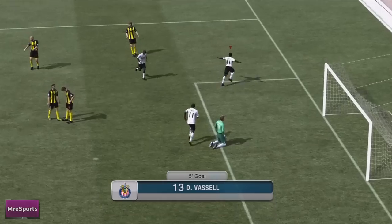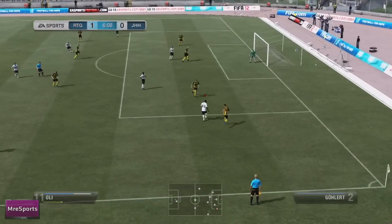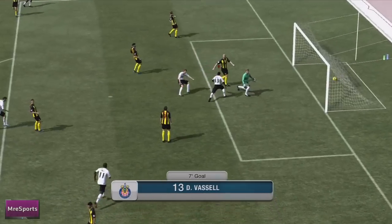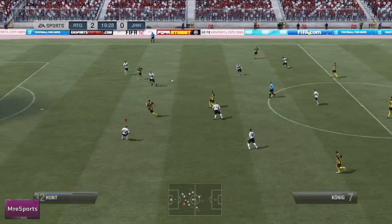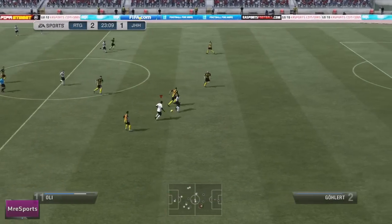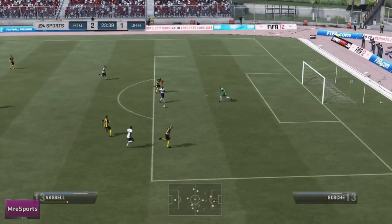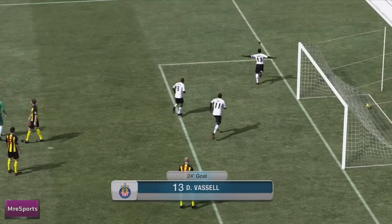Vassell takes full advantage of that error, then grabs himself another goal within 2 minutes — cuts inside and smashes it into the bottom left-hand corner. What a strike in the 7th minute. My opponent then looped the ball over my defence and got a really lucky volley past my keeper. I then got a 3rd goal from Vassell, who switched it onto his left foot and sneaked it past the keeper in the 24th minute.